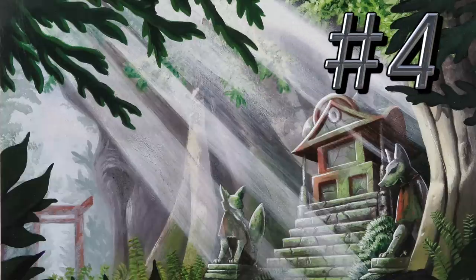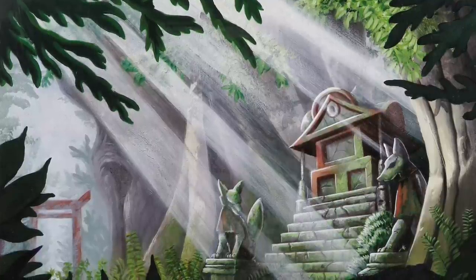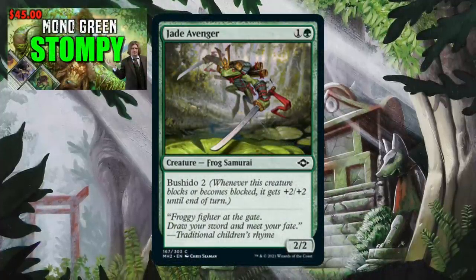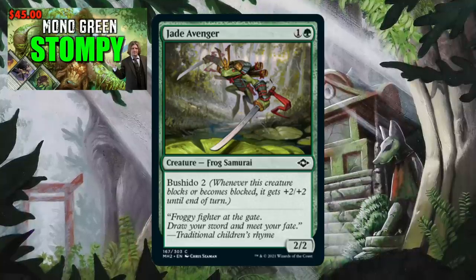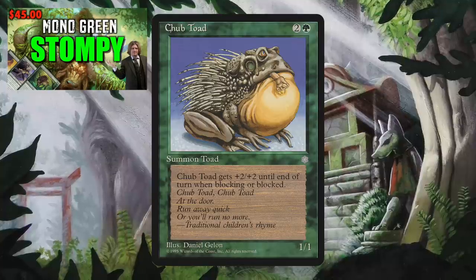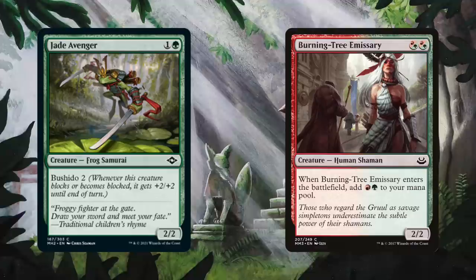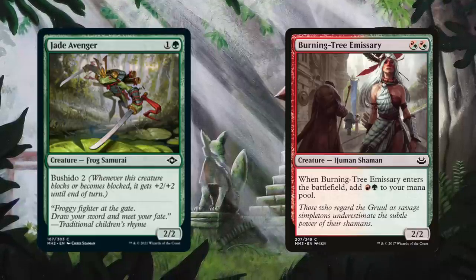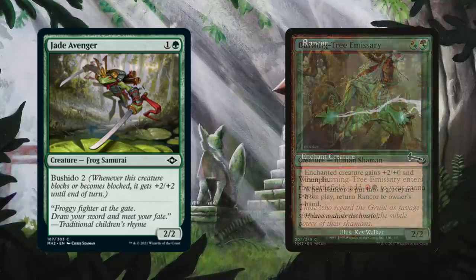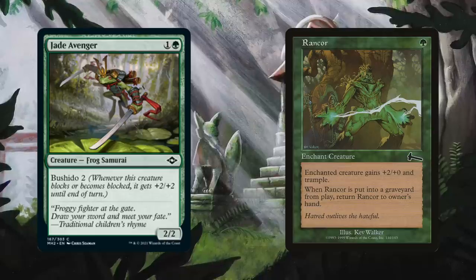There are more commons from Modern Horizons 2 making waves, though likely far from the possible ban-worthiness of Chatterstorm. Number four on my list is the green hero of Kamigawa, the little froggy that could: Jade Avenger. Jade Avenger costs one mana of any color and one green for a frog samurai — it's a 2/2 with Bushido 2, meaning whenever it blocks or becomes blocked, it gets +2/+2 until end of turn. A callback to the famous Chubb Toad, Jade Avenger can be cast off Burning Tree Emissary, making it a tasty treat for Mono Green Stompy. Bushido 2 means anyone trying to block this is blocking a 4/4, swinging in as early as turn 3.